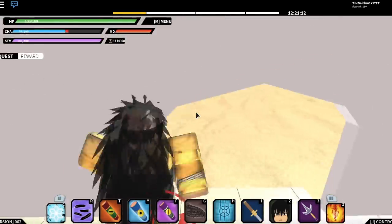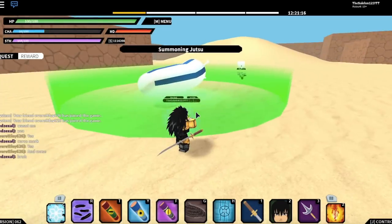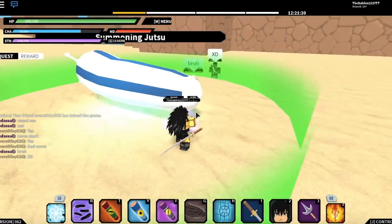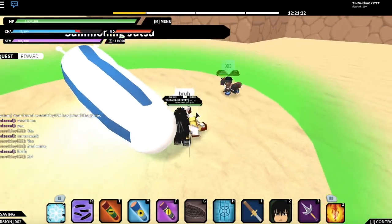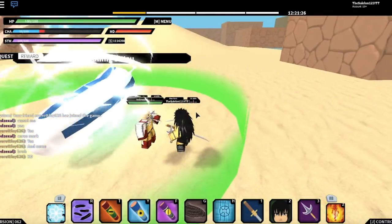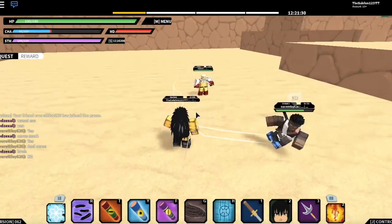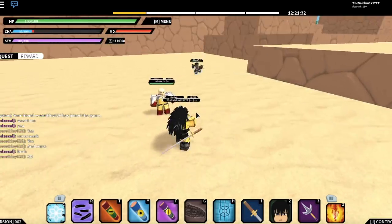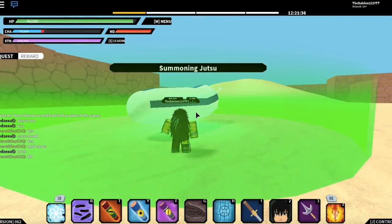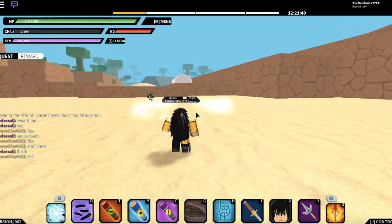Let me go back to the slug scroll. It doesn't despawn until your chakra runs off, so you can keep regenerating your chakra and the slug scroll will still be there healing you. Once your chakra runs out, it despawns, which is pretty dope.